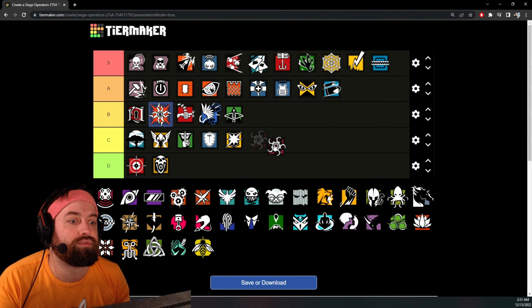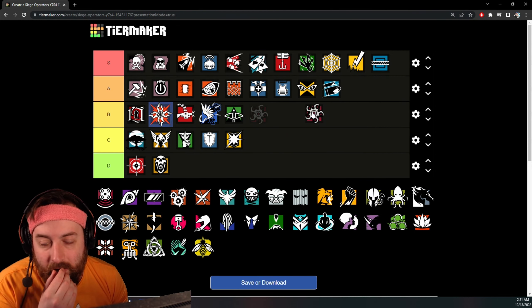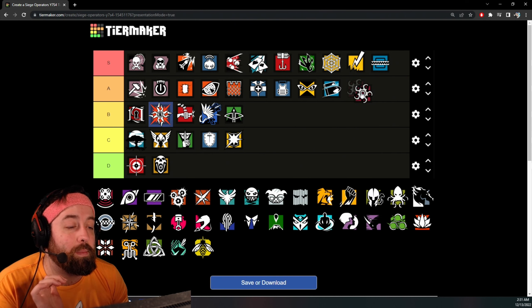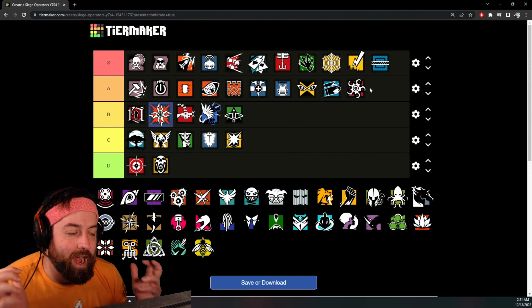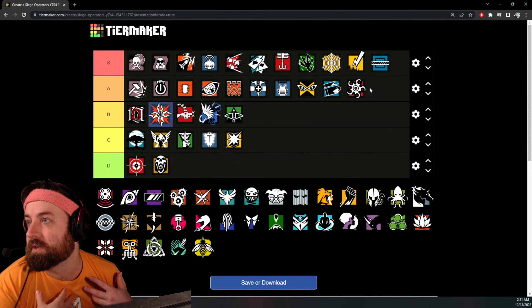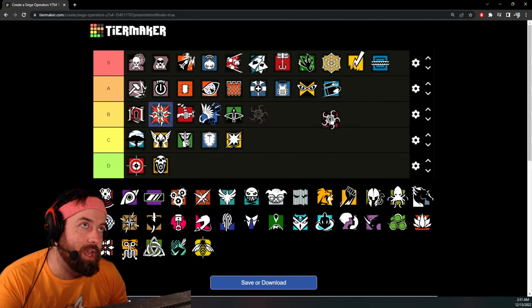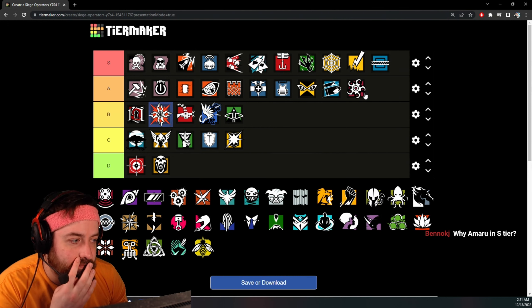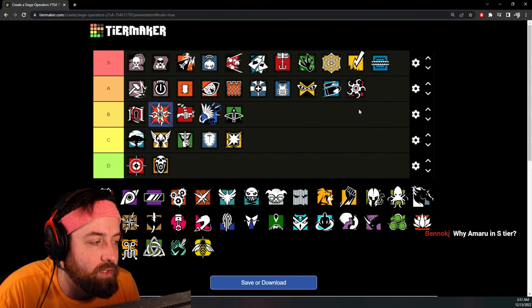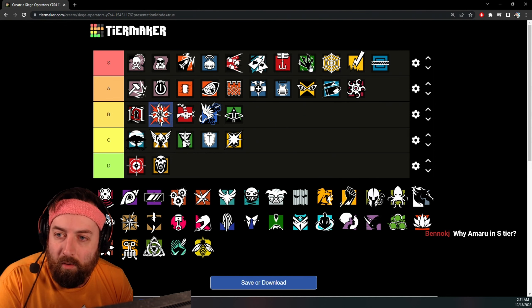A lot of people rate Hibana's guns really high. She also has the Bearing-9, so I'll place Hibana's guns at A tier. On paper her guns are pretty good. Personally I'd put her at B tier, but the Bearing-9 combination — a 20-bullet gun with high DPS — is a good combination, so A tier for Hibana.